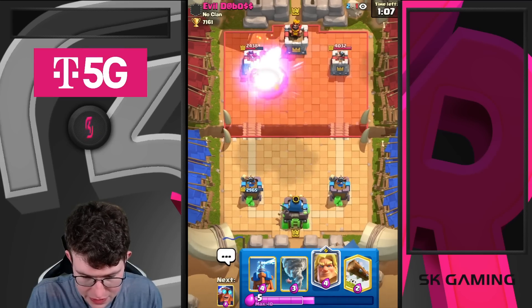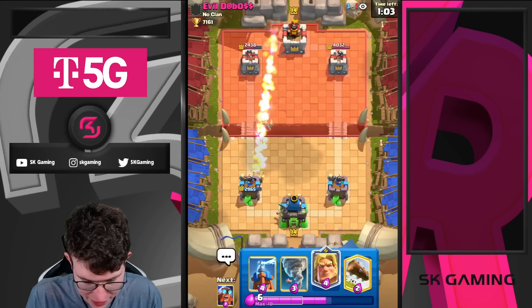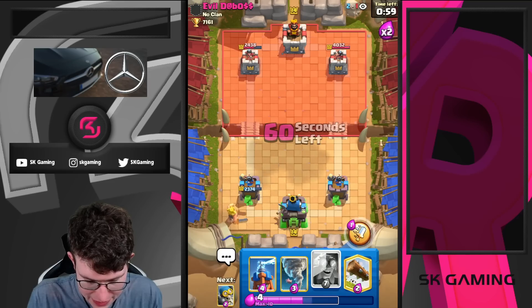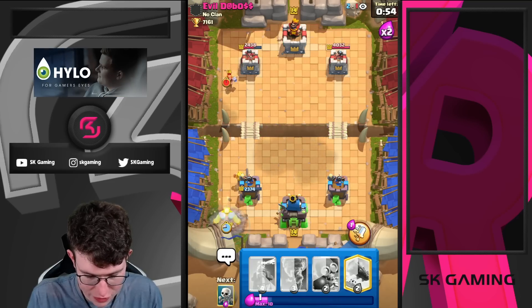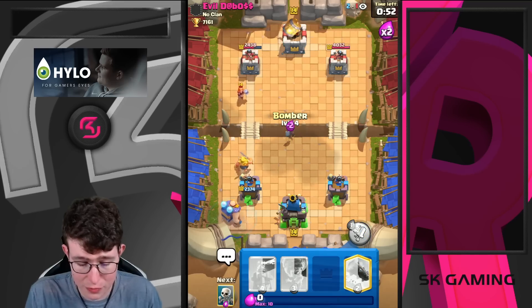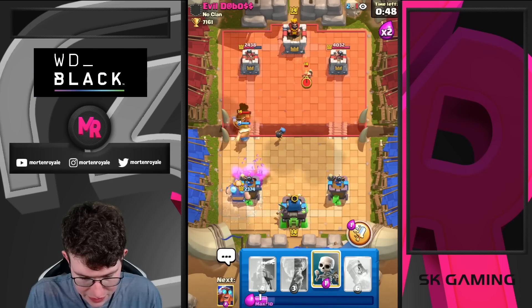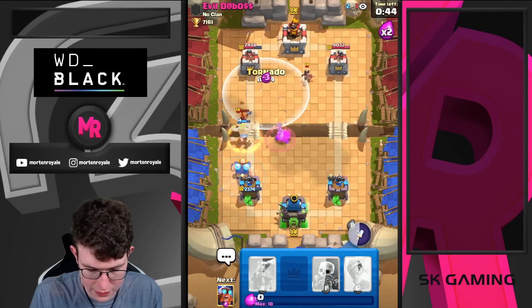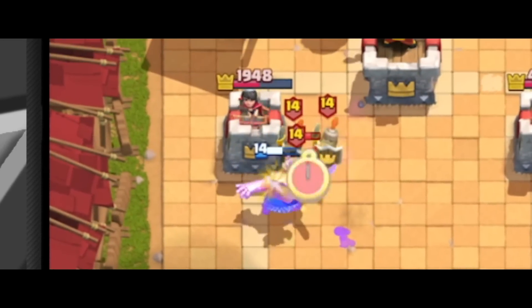He also rockets as expected — that's the right play. Going for my Gold Knight in the back. Now I'm cycling two E-Giants. Gold Knight is just so effective, so I'm going for my Log here. Log is coming down really well.